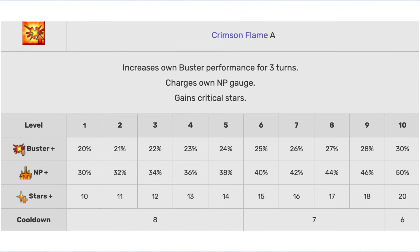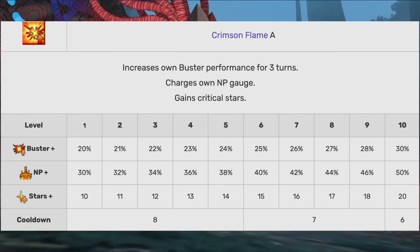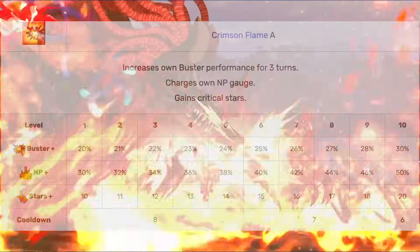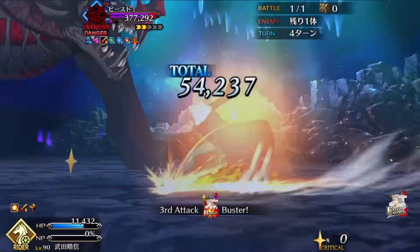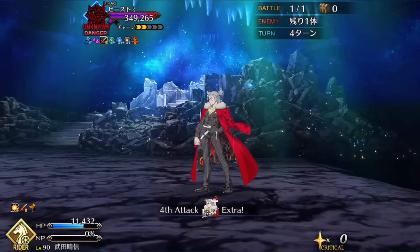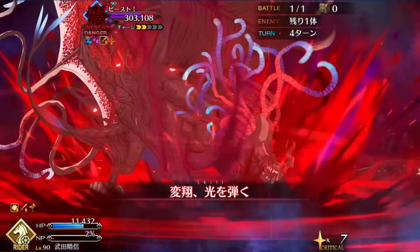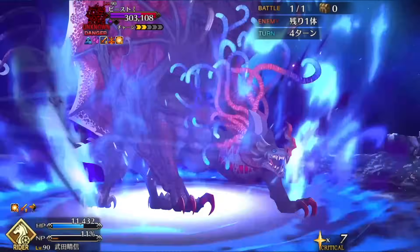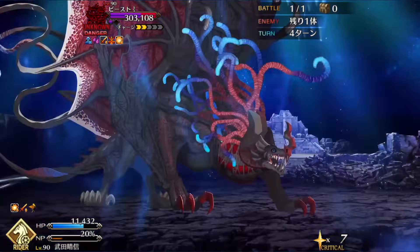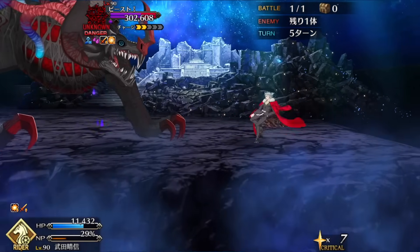Takeda Shingen's second skill is a three-turn 30% buster up, a 50 NP battery, a 20-star bomb, all on a six-turn cooldown. This is a generically good skill. The 50 NP battery allows him to loop pretty easily. The 30% buster up is a decently sized steroid. And 20 stars is a lot of stars, especially for a Rider Servant — this basically means he will be getting most of those stars. Six-turn cooldown is serviceable, but when you combine this with his first skill used on himself, this becomes a five-turn cooldown skill, and suddenly it seems really solid.